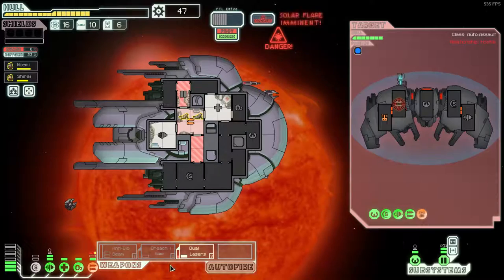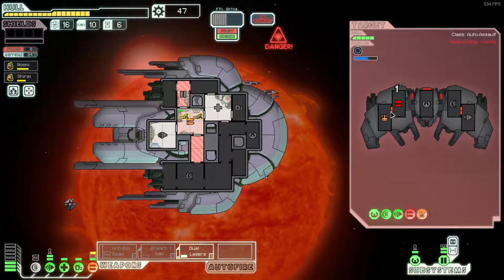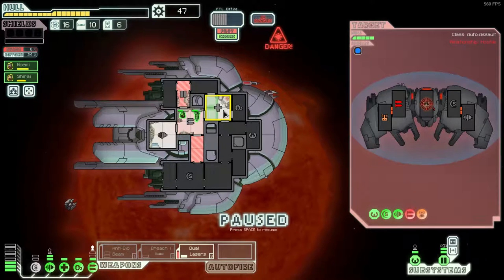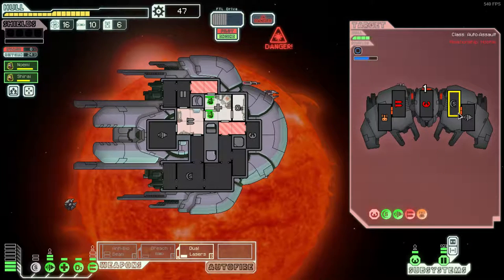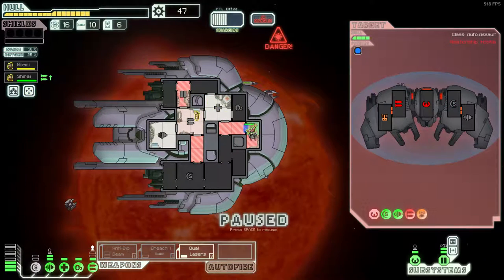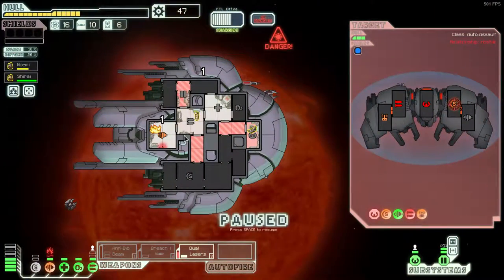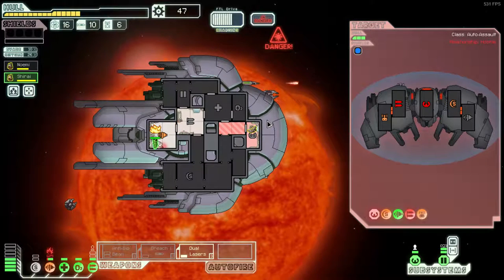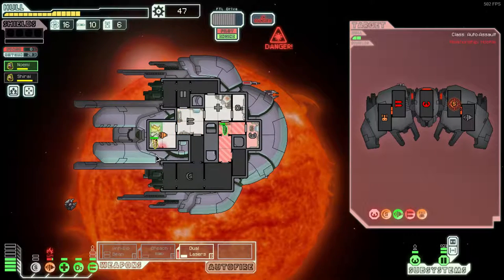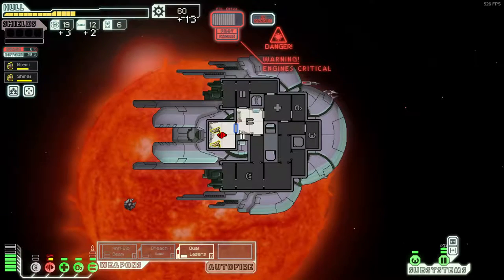What happened to my ship? I thought I had my weapons powered up. Don't do it. I think the disaster is nearly over. Oh, we still have to kill his ship - I've forgotten all about that. I suppose that shouldn't take too long. Please, game, please. Forgive me for what I've done, for I know this is my fault. I'm never leaving this beacon, am I?